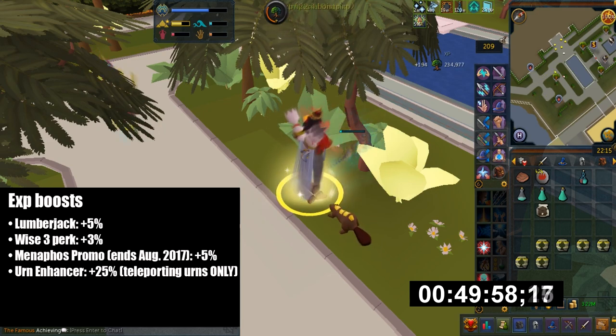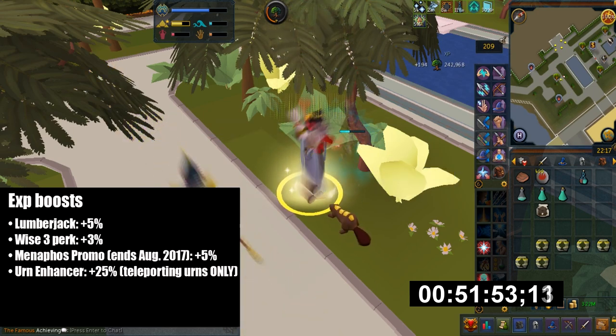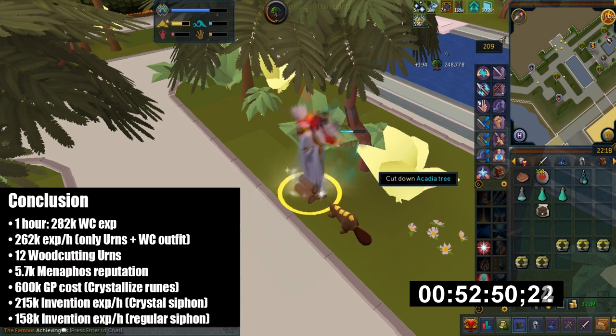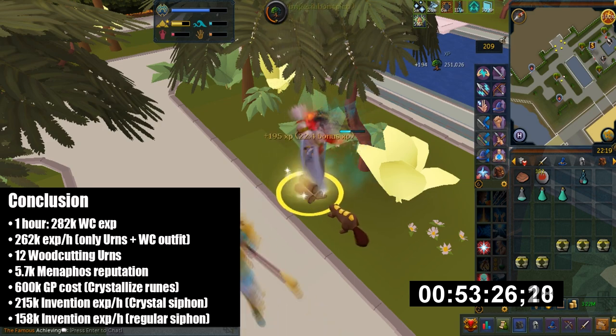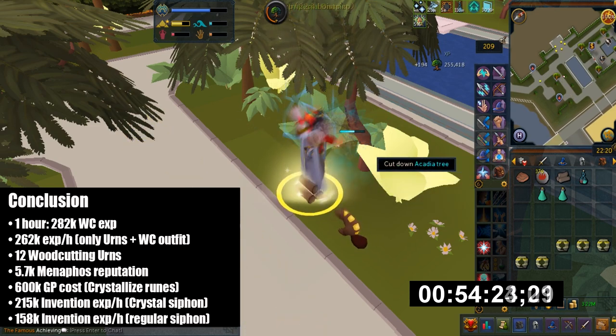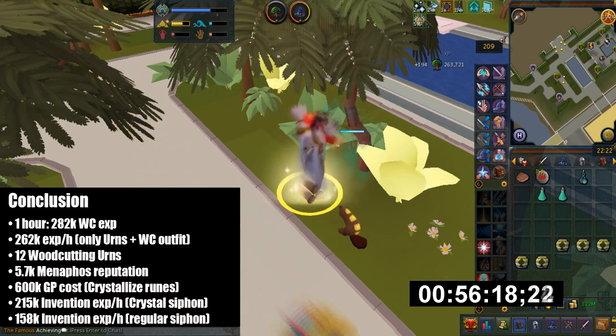Here are my XP boosts: the Lumberjack outfit gives 5% more XP, the Wise 3 perk gives 3% more XP, and there's also another 5% XP buff coming from the Menaphos promotion — it only lasts until August 2017 and may or may not come back. The urn enhancer also gives 25% more XP when teleporting urns. Overall in 1 hour I gained 282k woodcutting XP. Factoring out the Menaphos bonus and Wise 3 perk gives 262k woodcutting XP per hour. The reputation you get per hour is 5.7k, and it cost me 600k GP worth of Crystallize runes — soul runes are quite expensive even with the soul altar since it's pretty slow at crafting soul runes.